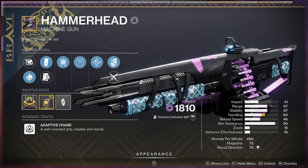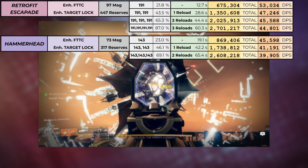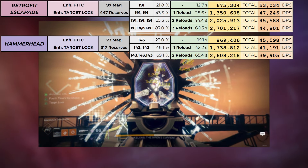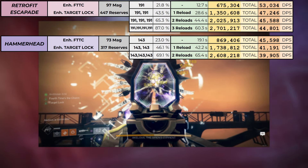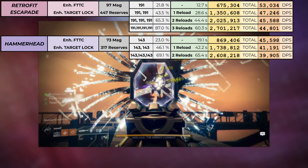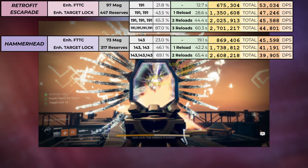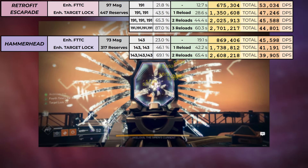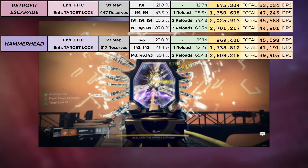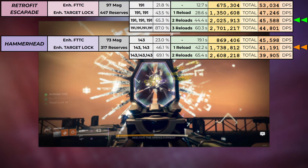Here's how a few different 450 RPM Hammerhead rolls compare. Note that in The Final Shape we will be able to enhance perks on the Brave weapons, so I'm using all enhanced numbers here. I spent a long time analyzing the differences between regular and enhanced perks to accurately predict these numbers — yes, even Rewind Rounds and Target Lock which scale depending on mag size. The same 4x Target Lock roll is just generally worse than on Retrofit. Ammo economy is still good, but instead of 2 mags of Hammerhead, you might as well use 3 of Retrofit for much better results.